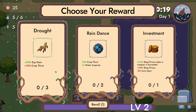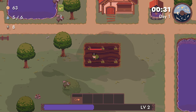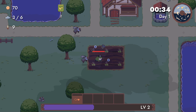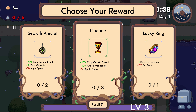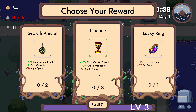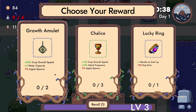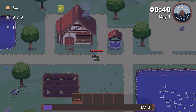Oh, experience gate up — come here, experience gate. Let the water... there goes our experience. Here's a level up: experience gain is down, drop growth speed is up, attack frequency up, apple spawn is down, drop growth speed is up, water capacity up. They give me water capacity — that's kind of a pain right now.